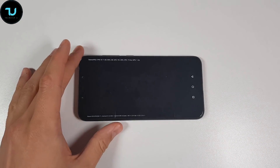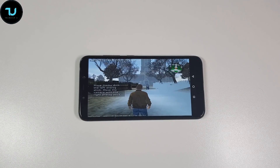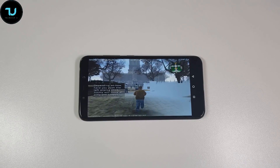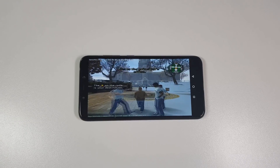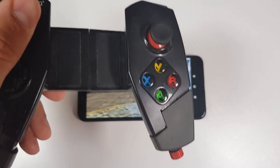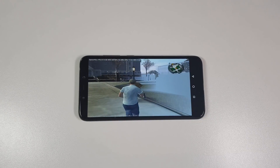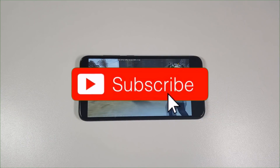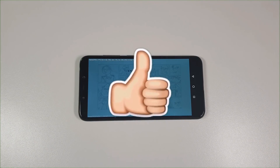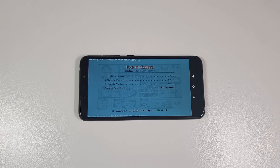This is Bully, the PS2 version. You can compare this with previous builds. There's still that fog bug. I'm using a gamepad, by the way. I don't see any huge improvements overall, so I'm not going to spend too much time here — I want to test a few games with this new build.